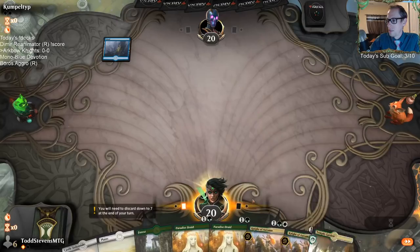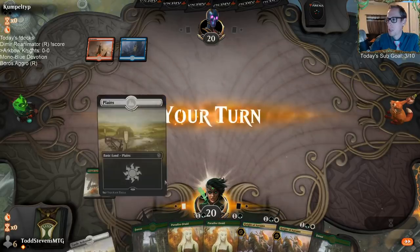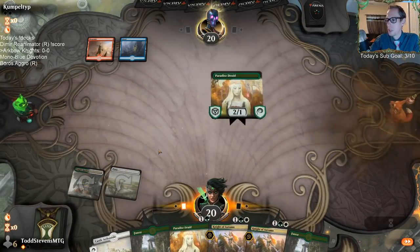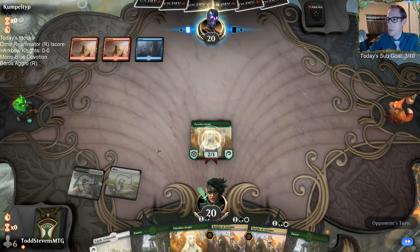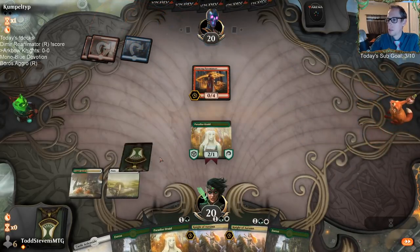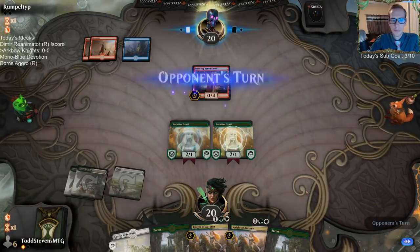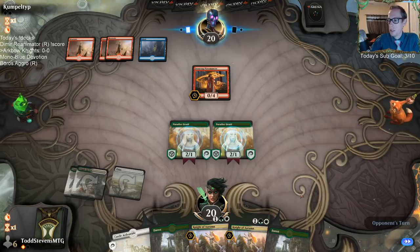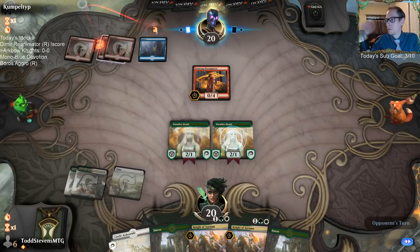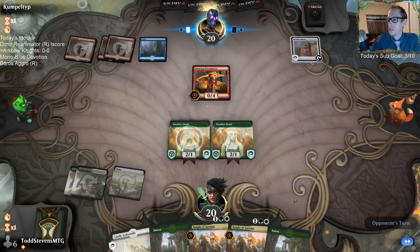This hand looks a little sketchy to start, but I like having mana to cast the expensive spells our deck is filled with. Unfortunately the first two draws were not expensive spells. The Questing Beast isn't in the main deck — I started to bring it in but then didn't. I think I need more removal. I had too much removal and then ended up with absolutely zero removal.